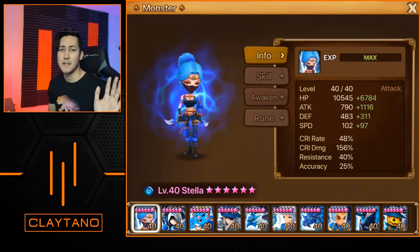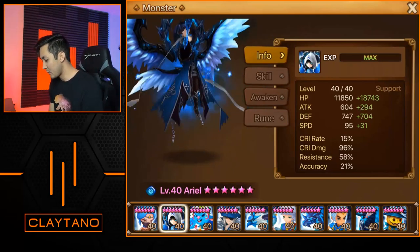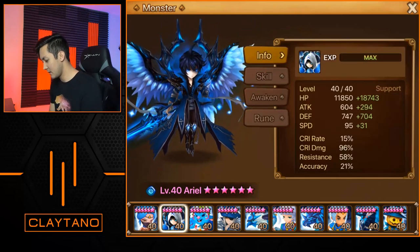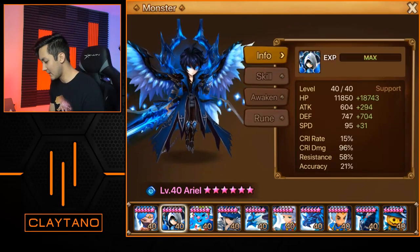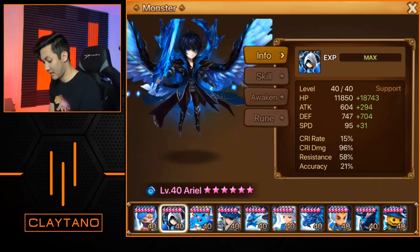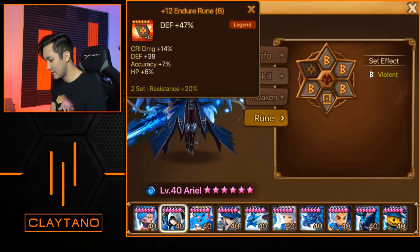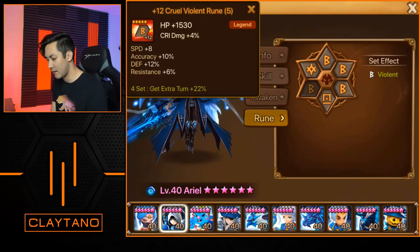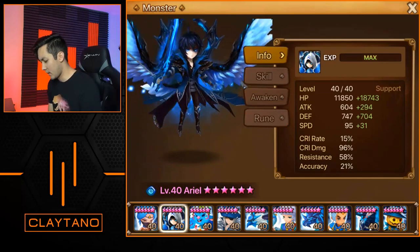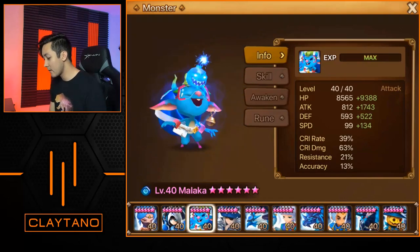As long as it works for PvE, that's all that really matters — it doesn't have to be the best Stella in the game. Next we have Ariel, and this one is extremely slow, not super tanky: 18,000 HP, 704 defense, 31 speed, with higher crit damage than normal. It's HP/HP/defense with the runes not even fully maxed out, so he probably didn't use Ariel in his legend rank rush hour.